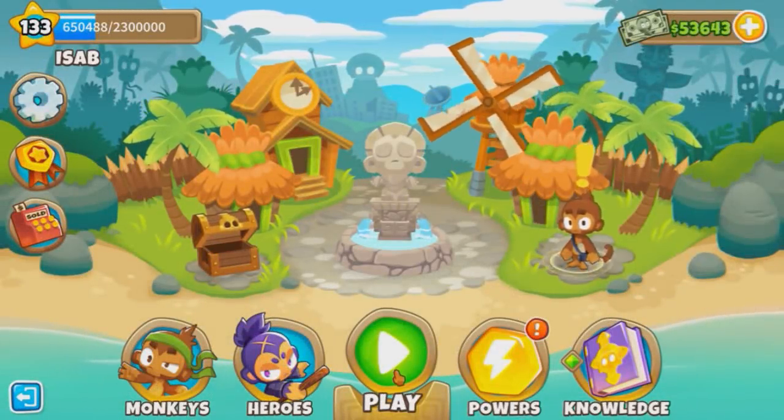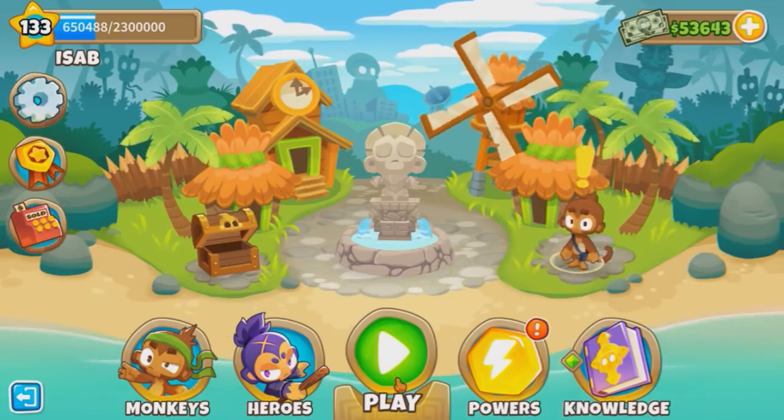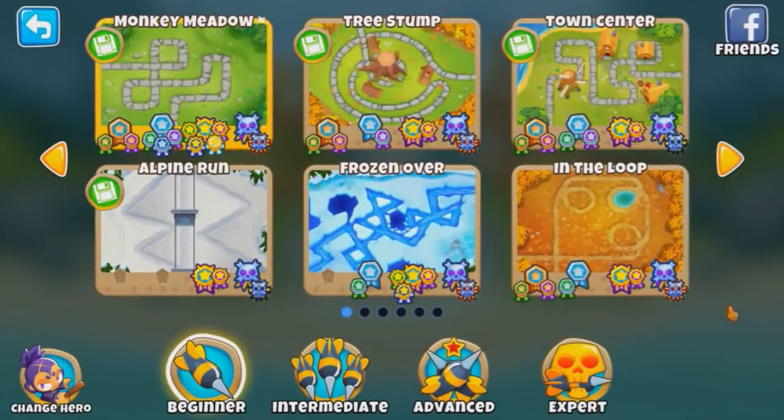Let's do all tier 5 spike factories to round 100. Well, not all tier 5s, because we probably can't afford a supermint, but we'll just use spike factories only to round 100. How does that sound? That's the challenge we're doing today.